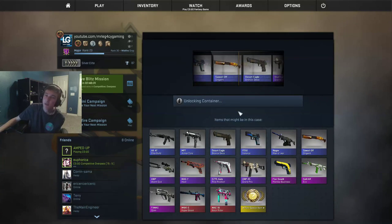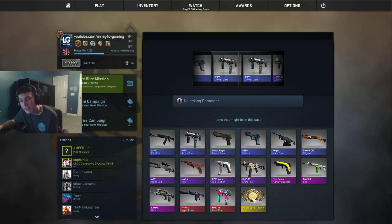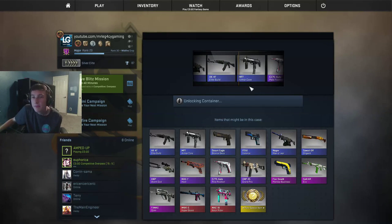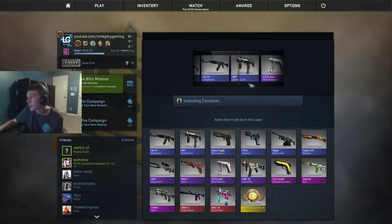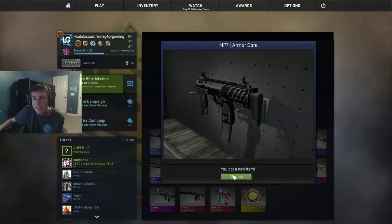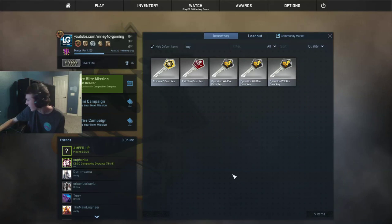Second case, first key. See if we can get that knife right there. Probably not. Got the armor core. Yippee. At least it's factory new, I think. Looks factory new.